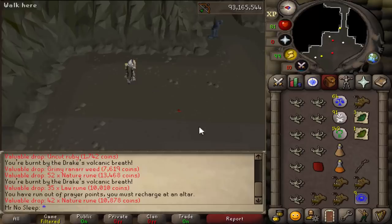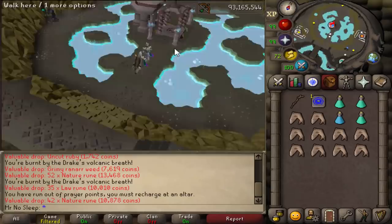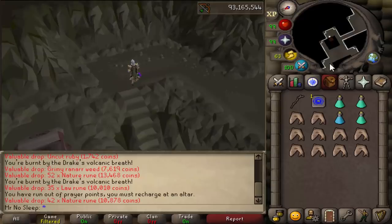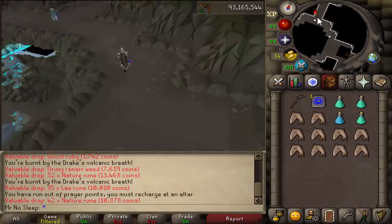I went with adamant darts instead of rune this time around. In my 1000 Hydras video I was using rune darts, but it cost so much money that I figured it'd be better to use adamant. I decided to collect every single bone from every kill — that's how I tracked 1000 kills, just to answer the most common question. I was averaging about 65 to 70 kills per hour using that setup.